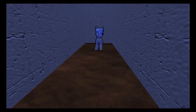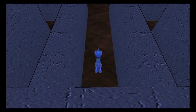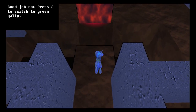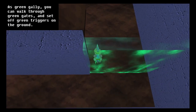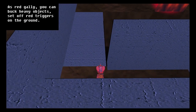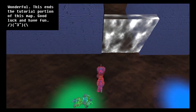Oh no - these are one of those games where you have to get all the elements in and it's horrible. Oh god. Well at least it has better animation than the other game, and it has sound. That's three. You can walk through a green gate and set off green triggers on the ground. Two - that's red. Oh man, what a fun adventure am I right?